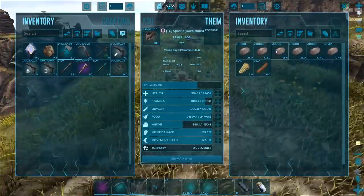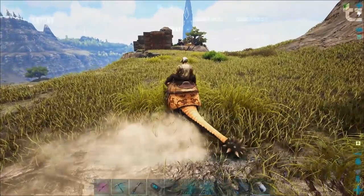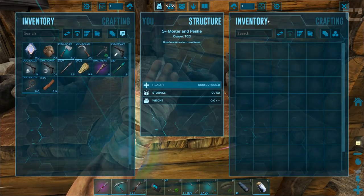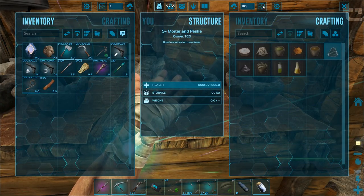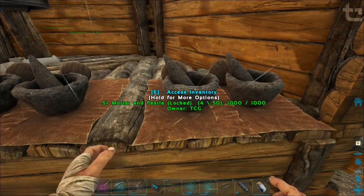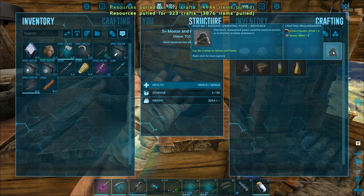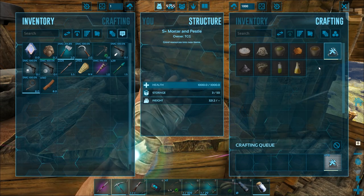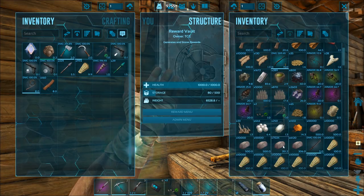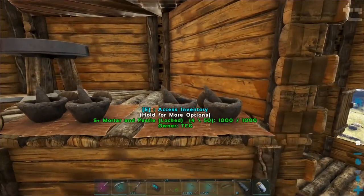Alright, so we're on our way back. What do we got — like 50, nearly 60,000? Beautiful. Let's get some cementing paste going — I wonder if we can pull a thousand. Yep, there it is. Beautiful. Oh jeez, I think we just used all the stone. Let's have a look — oh, we ran out of chitin. Okay, well that's good. I mean, it's better than running out of stone.